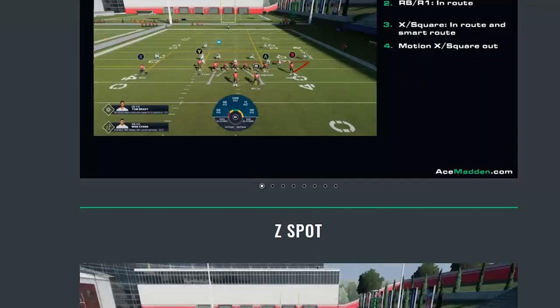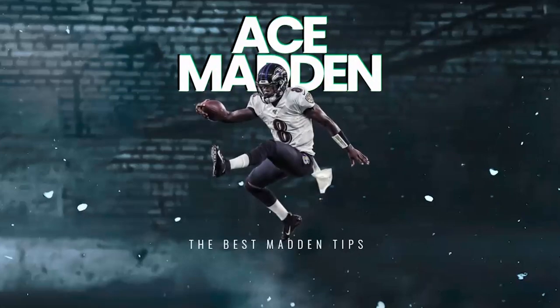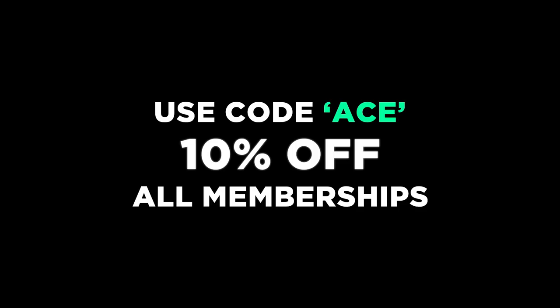If you want the best schemes created by the best players in the world, head over to acemadden.com, get yourself a membership, and make sure to use code ACE for 10% off at checkout.